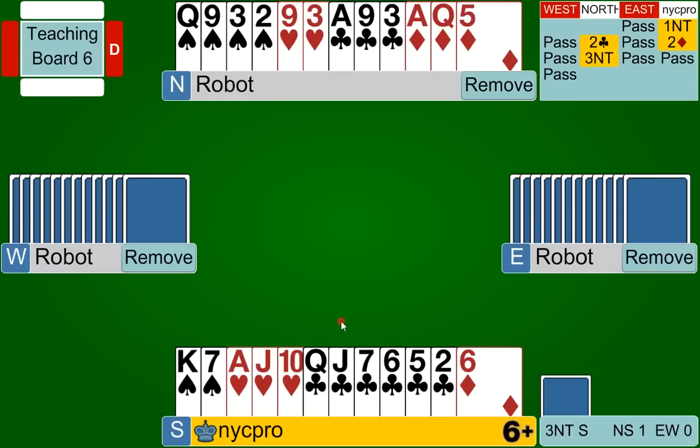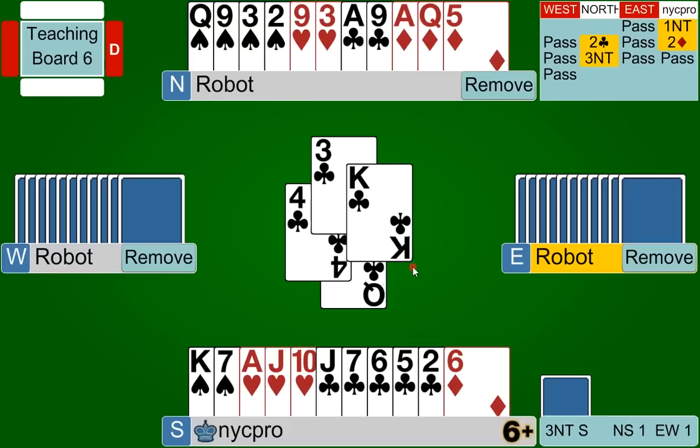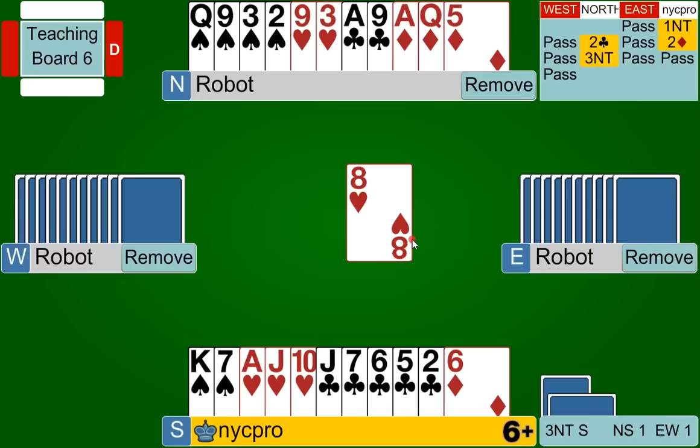We're going to win our king of diamonds and get to the business of setting up our best suit, which is clearly clubs. I took a club finesse and played the queen, and it went all the way around to east's king. Then they led back a heart. At the beginning of each hand we go through our process, and we're going to continue that throughout the play of the cards. I'm going to count my winners again because something really big just happened — the club suit became good.